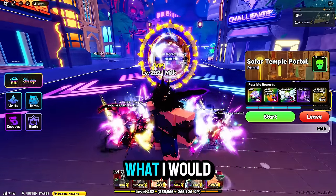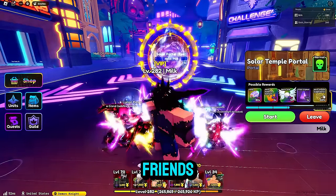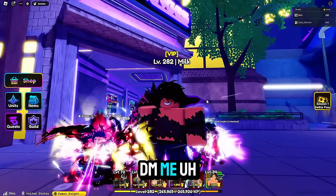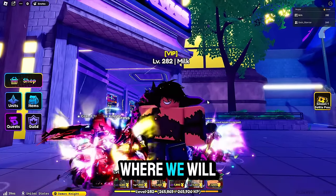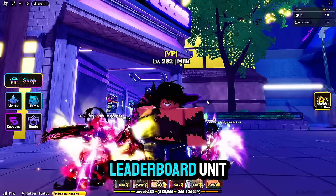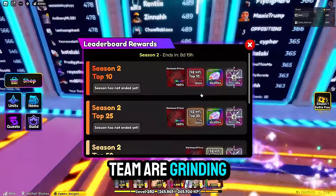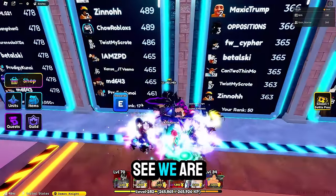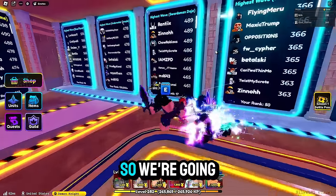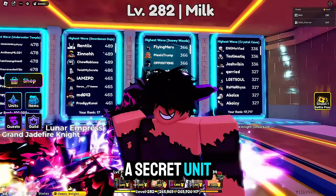In my opinion, what I would do is farm a lot of these epic ones and upgrade them to legendary with your friends. Once you get that secret portal, make sure you do it with a friend. If you need a carry, make sure you DM me in the Discord down below — we will be at 4k subscribers and will be giving away a leaderboard unit. If you do not believe I have the leaderboard units, me and my team are grinding all of the leaderboards. As you can see, we are ranked 17 on the dojo map and ranked 50 on this map, so we're going to farm each and every one of them just so I can give away a secret unit to you guys.